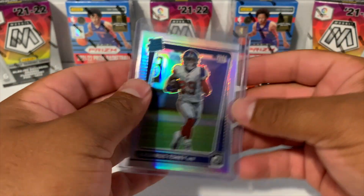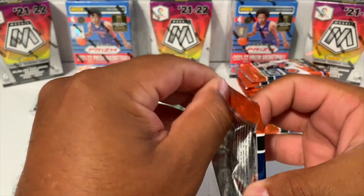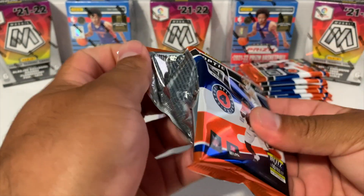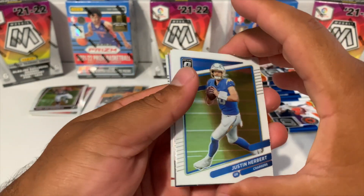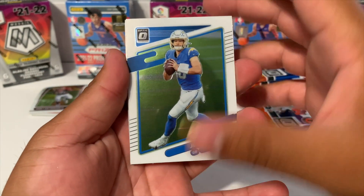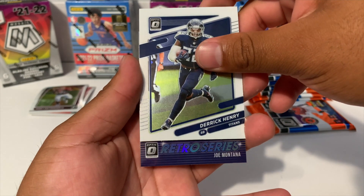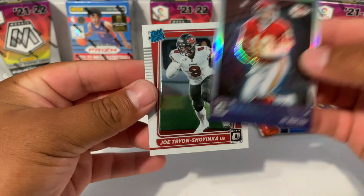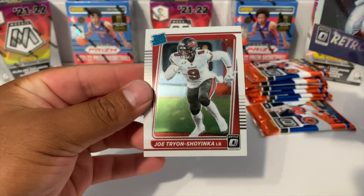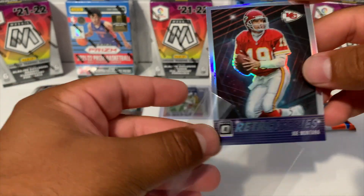So yeah, three blue hypers on average. Here we go - looks like we got an insert, a hollow insert. We got a Justin Herbert, Derek Henry, retro series Joe Montana for the Chiefs, and a rated rookie on Joe Tryon. I'm gonna go ahead and sleeve this guy up as well - this is a nice looking card, Joe Montana.